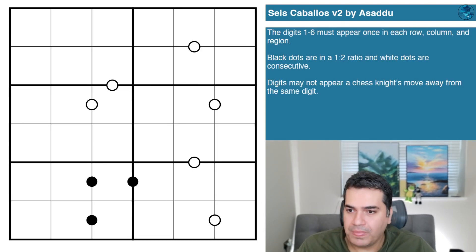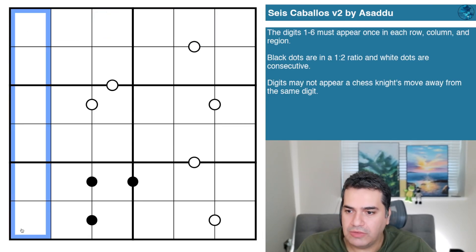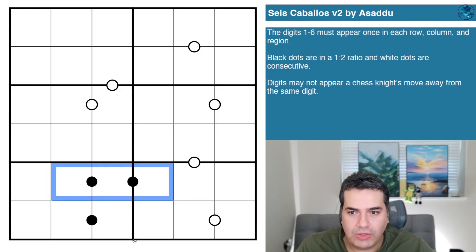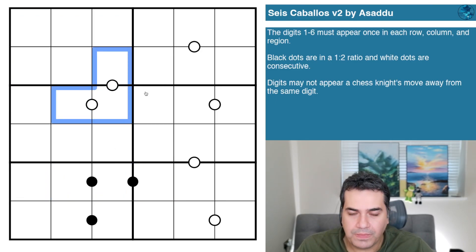The digits one to six must appear once in every row, column, and region — essentially normal sudoku rules on a six-by-six grid. We also have Kropki dot rules: black dots are in a one-to-two ratio, and white dots are consecutive. And this is why I'm interpreting it as 'six knights': digits may not appear a chess knight's move away from the same digit.